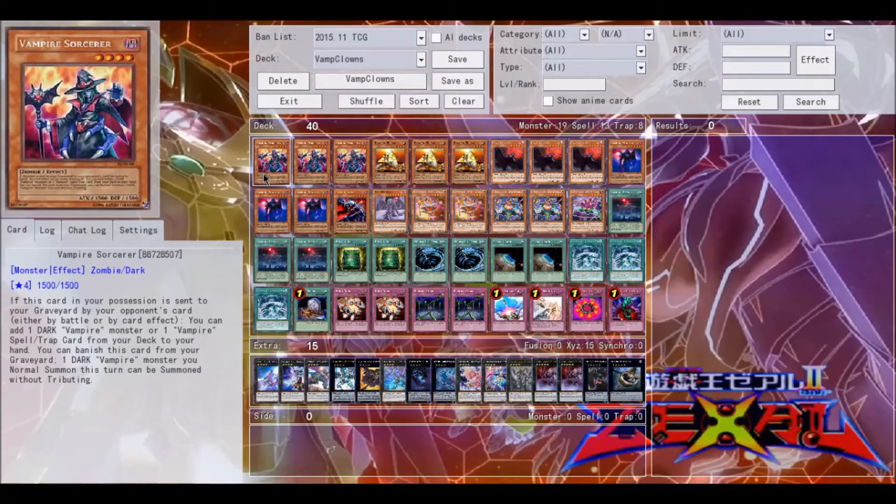Starting things off with the vampire stuff: three Vampire Sorcerer. This guy is your basic level four for the deck. If this card in your position is sent to your graveyard by your opponent's card effect, by battle or card effect, you can add one dark vampire monster or one vampire spell or trap card from your deck to your hand. This is your main searcher — it's the card you want to see a lot. Just get into the graveyard as much as possible because you want to search. You can also banish him so you can normal summon him without tributing, which is very useful especially because you want to normal summon your big guys as much as possible.